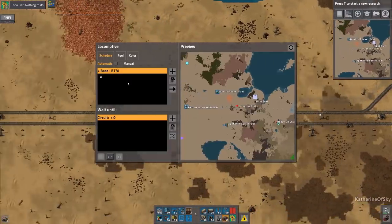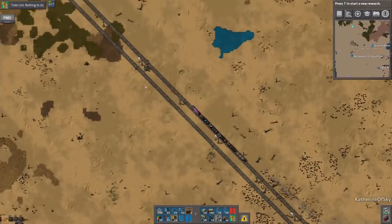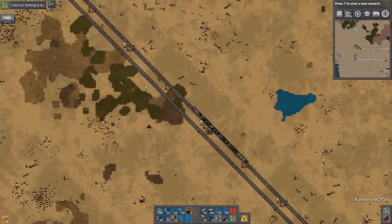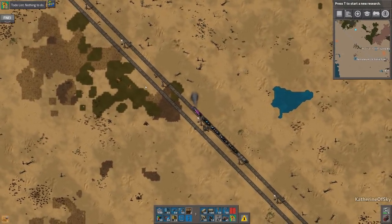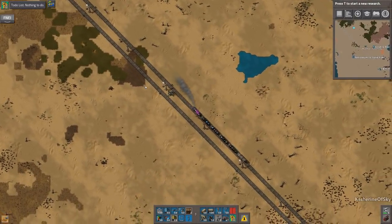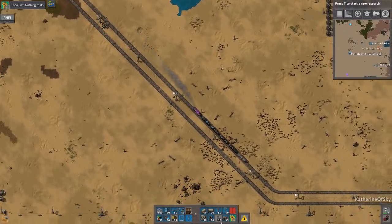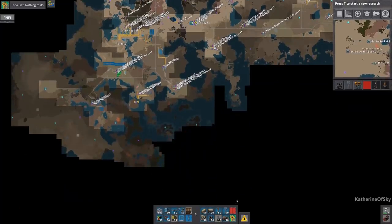Whoa, where are you going? No, no, no — oh dear. Stop train! I put it on stations and I was like, okay, we're going to A, and then somehow I must have flipped it back around because we ended up not going to A just then. We were going back to the base. So I wonder where this train is — the one that is unhappy.